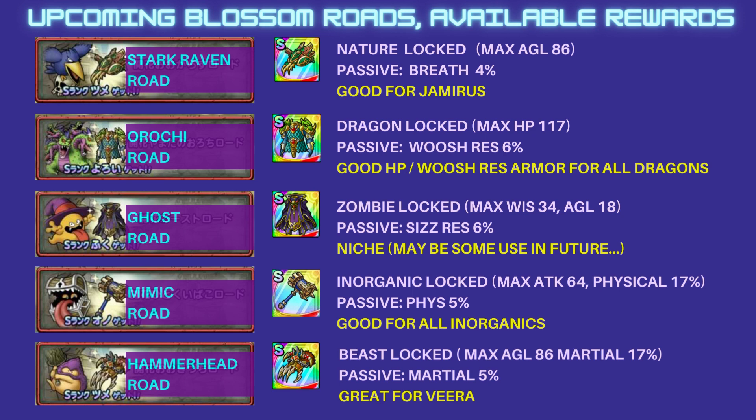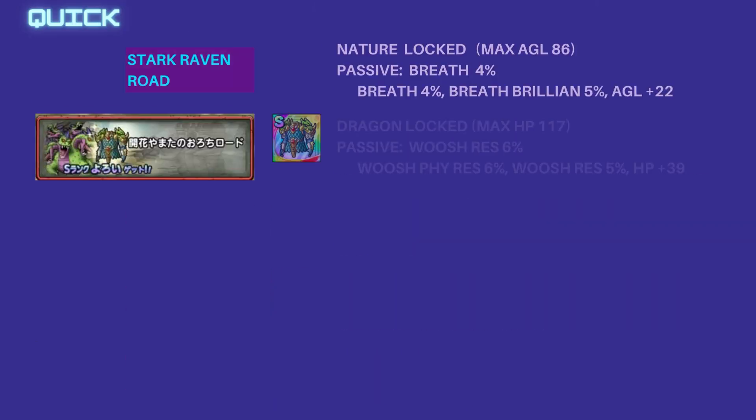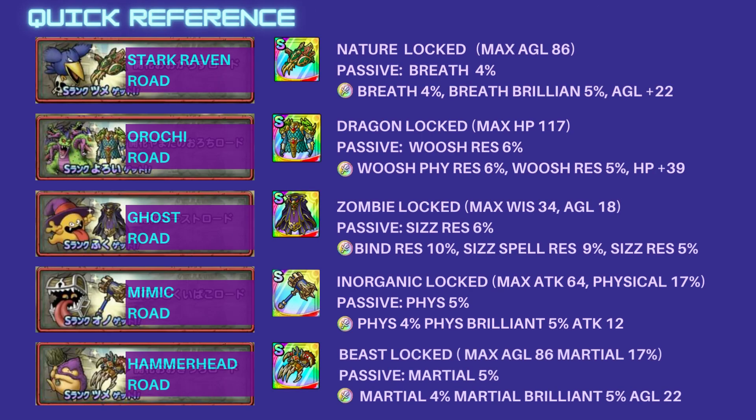The Hammerhead Road will reward you with a Beast-locked Claw. It's mostly agility-based, but it can also be rolled for Martial, which is a quite rare combination. I think this one is really great for Vera, so I'm most looking forward to this one in particular. I also created another reference page showing the potential passives you could roll for at Rainbow Rarity.